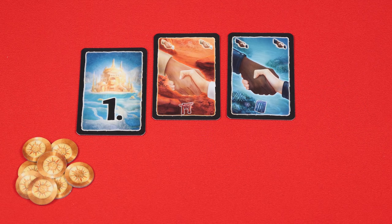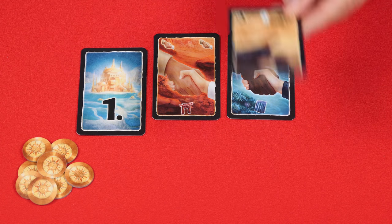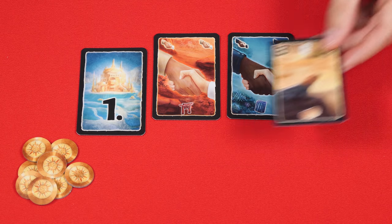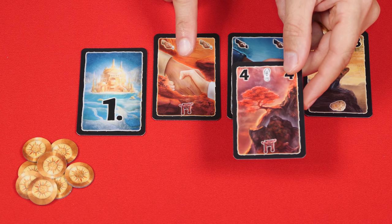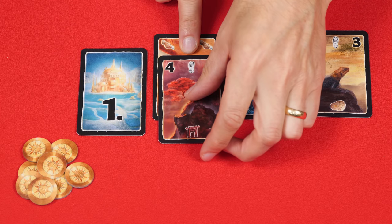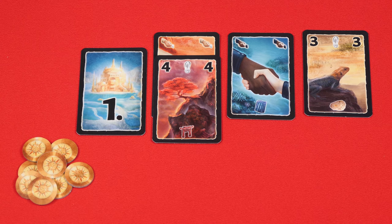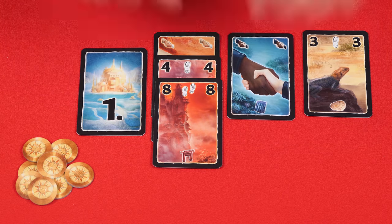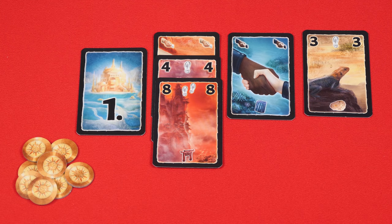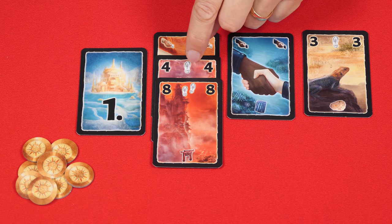Each player should make room in front of themselves for up to five columns, also known as expeditions, one in each color. When you place the first card of a given color in front of you, it begins that expedition. Any other cards you take of a color you already have must be added to the column of the same color, offsetting it so all players can see the values at the top. The catch is that each card added must be equal to or higher in value than the card directly under it — so if you placed an 8, you could never add a red card with a value less than 8.